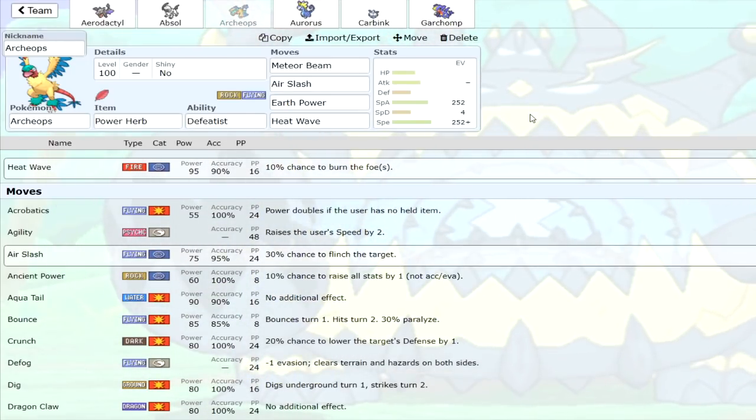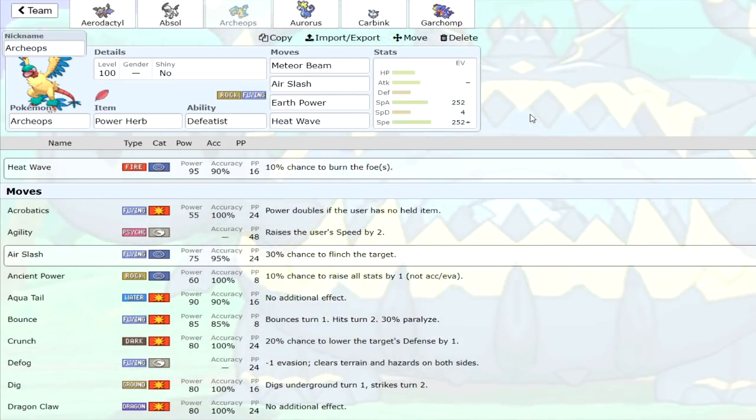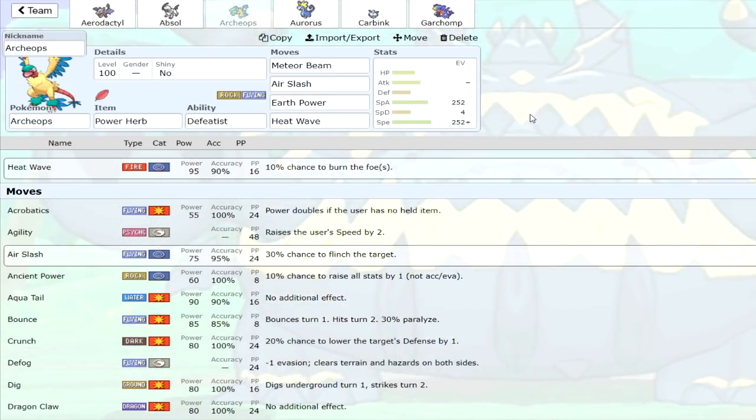Heat Wave is kind of nice for stuff like Bronzong, or maybe a Celesteela if for some reason you're facing one with Archeops. But Meteor Beam and Air Slash are the key nice additions to the move pool — definitely appreciated.